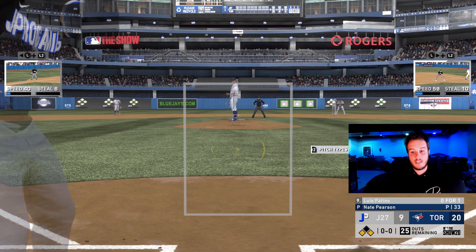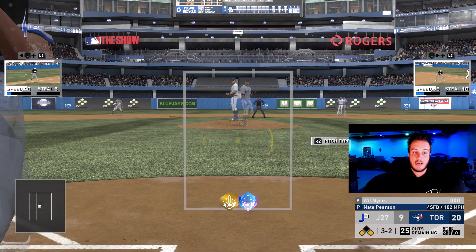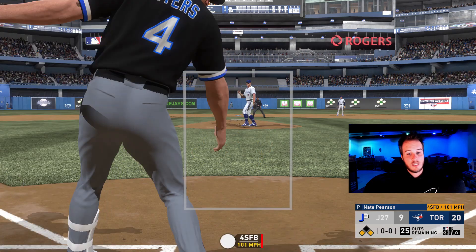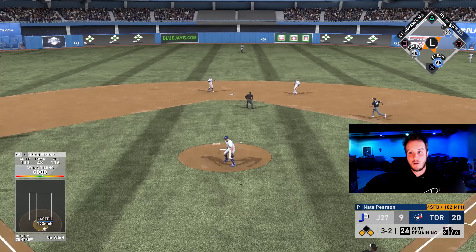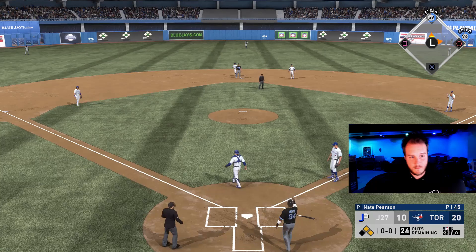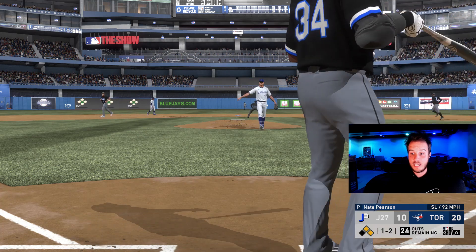Make sure you're taking your pitcher out as well — that's very, very important. We bring in Will Myers here. We already have a 3-1 count and we're taking this pitch no matter where it is — straight down the middle. So 3-2 pitch, if anything's in the zone we're going to be hacking. Here we go with Juan Pierre on a 3-2 pitch. We get a pitch back up the middle, the speed is going to help us out here. We're going to score a run. So we have runners on first and second, still 24 outs remaining.